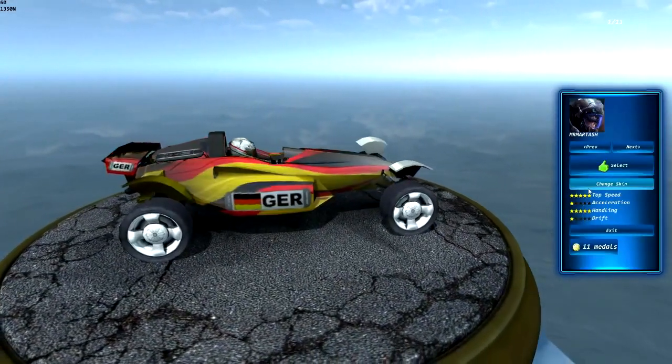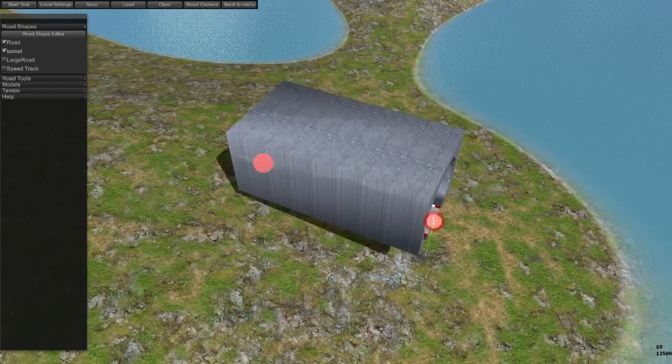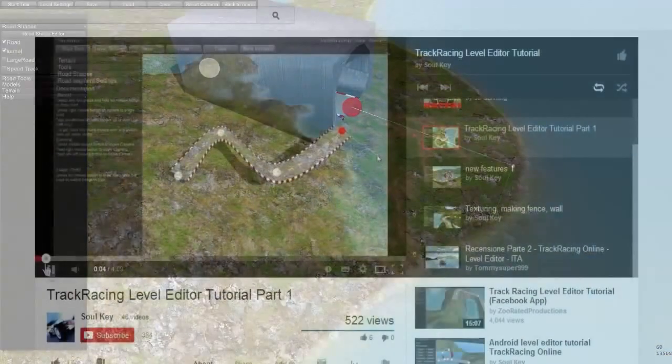You can change the look of your car by changing the car's skin. In Track Racing, you can even create your own racetrack using the level editor provided. It is very easy to use and even has tutorials on YouTube.